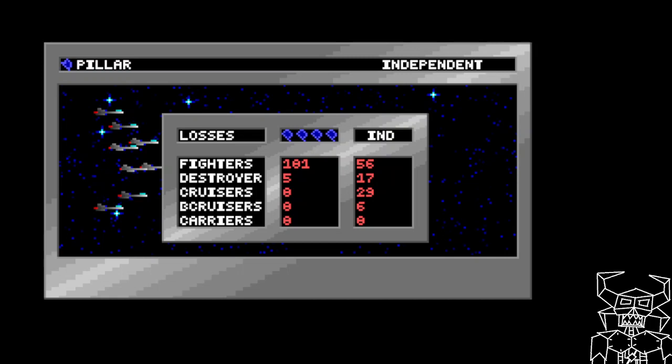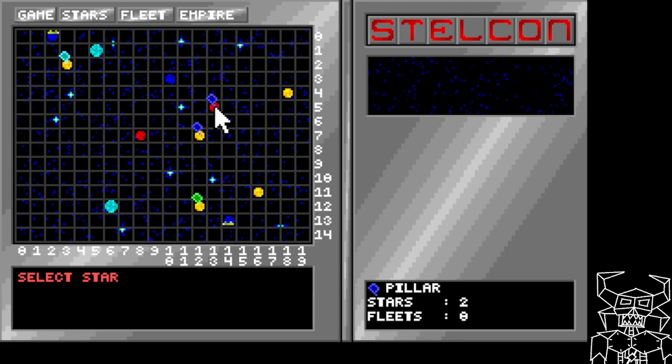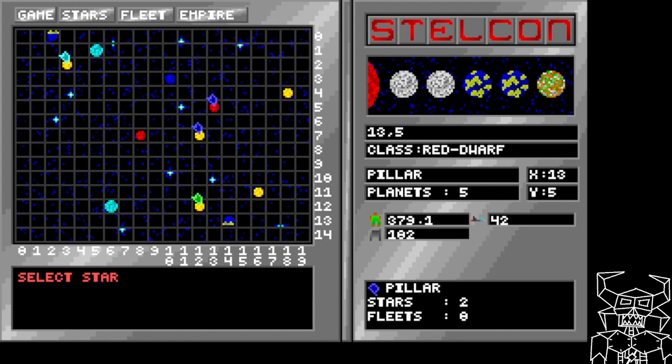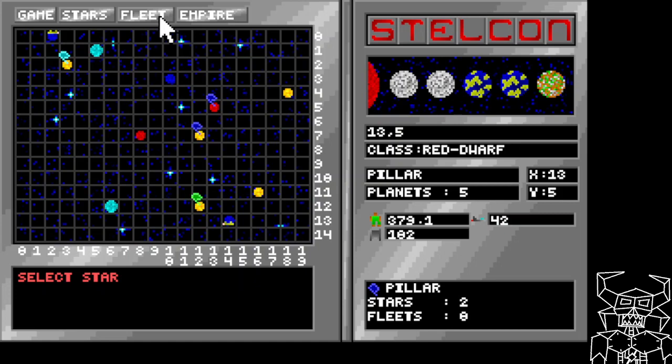I lost all my fighters and some destroyers, but I knocked out their entire force. They had freaking battle cruisers - that's just crazy. But now I have a brand new system with a lot of people. This is going to probably have a ton of build points, which is going to be helpful. Your scientists report a major breakthrough - that helped. Actually, a tech level one now. The new cost to develop is $1,500, still a 25% chance - it's going to take a while. But I've made that progress now.